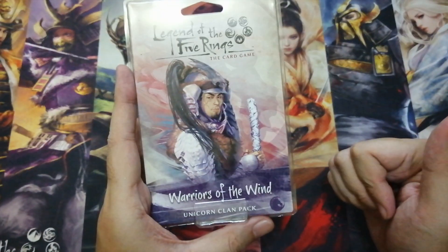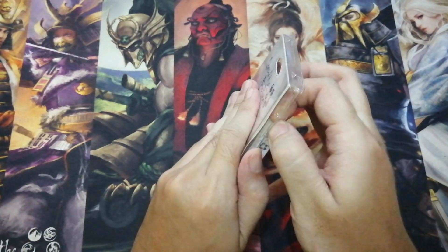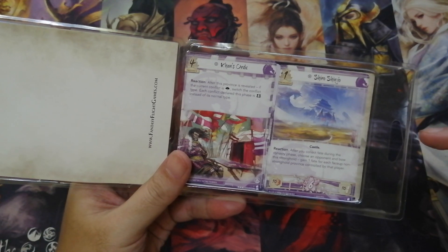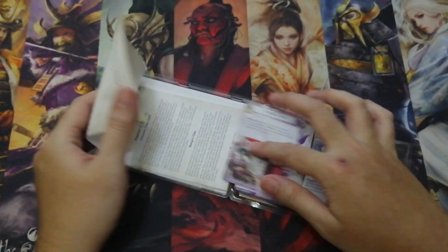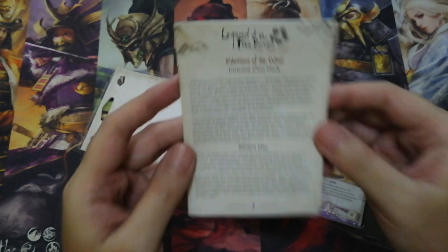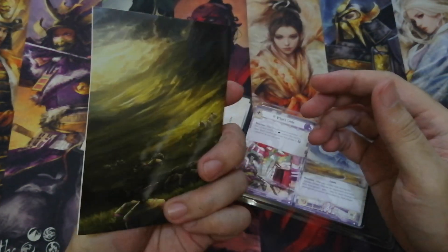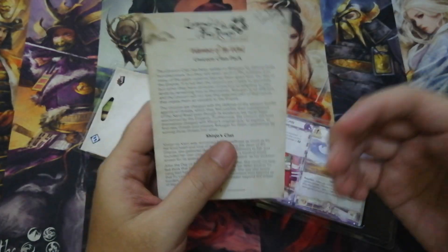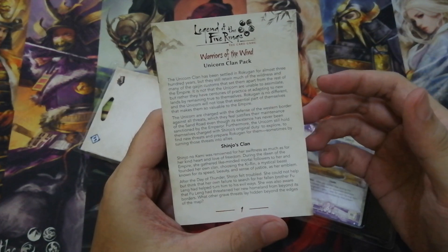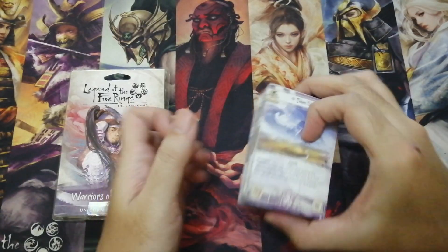Let's get to it! So let's open this clan pack. Alright, these are the cards and there is a story booklet. Sometimes they provide a rules insert, but this time it's a story booklet. So if you closely follow the Legend of the Five Rings story, it's a great read. So let's look at the cards.